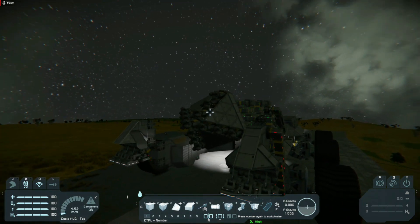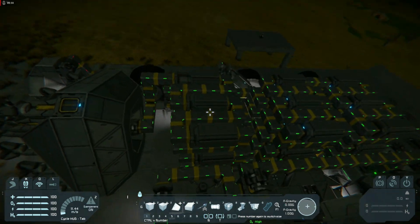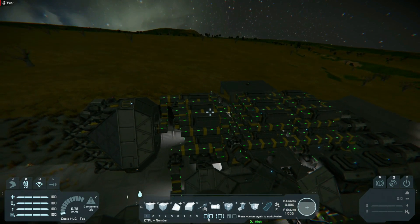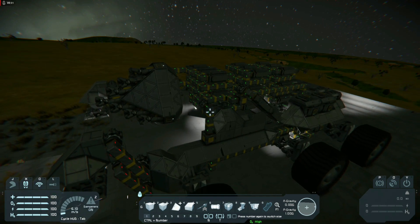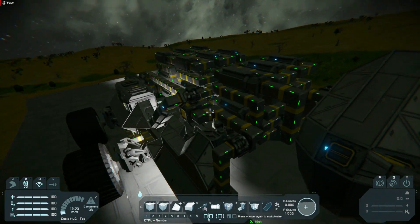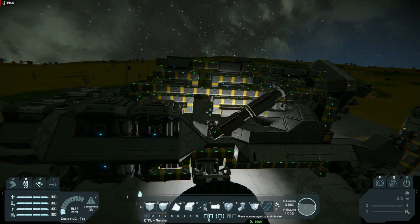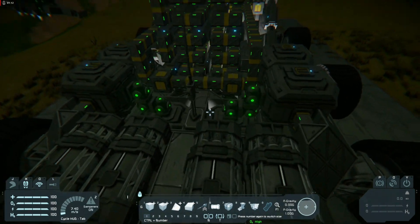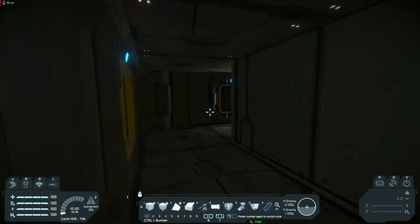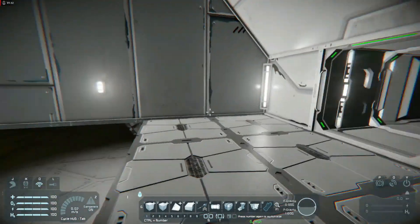Quick overview of the rig: out front we have the drilling head. We have two feet for lugging the whole thing in place while drilling, and we have the drilling tower. This is made up of 39 pistons, so a total depth of 390 meters — more than triple my old drilling rig. I have a little bay with a transport ship and a drain ship, and in here we have the very work-in-progress control center and a hole for me to get out and work.